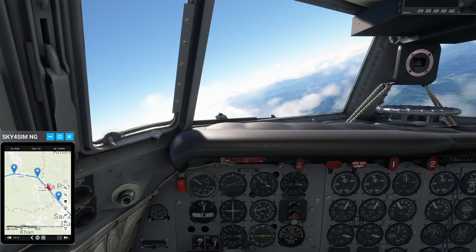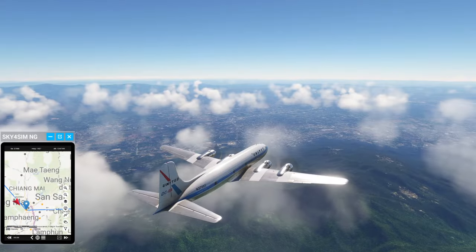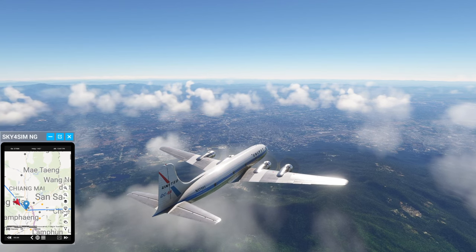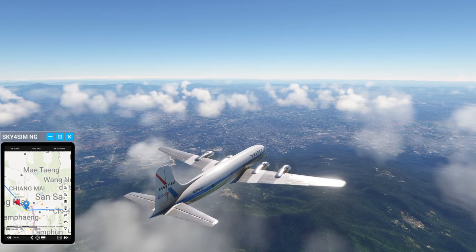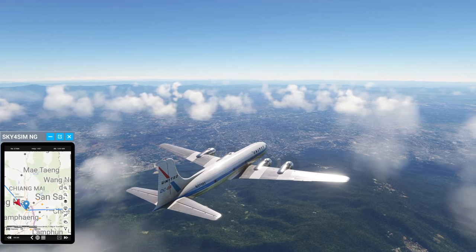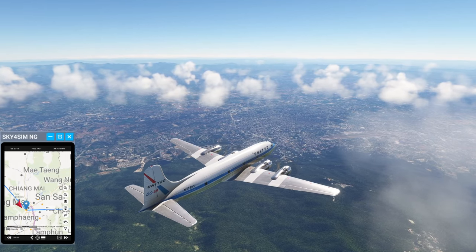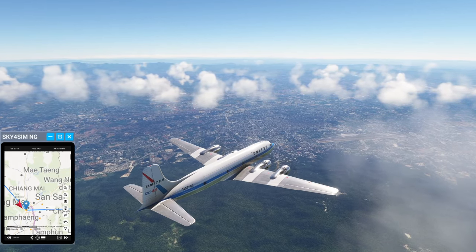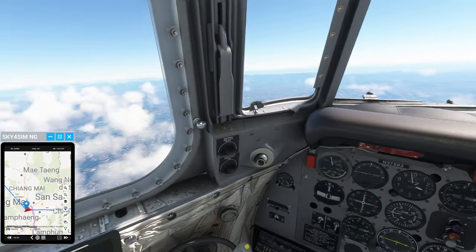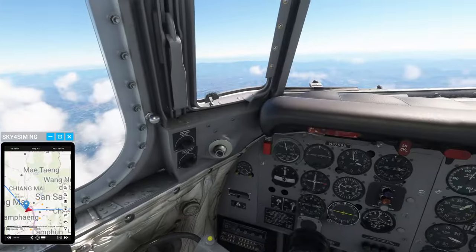We're at 13,000 — that's where ATC wanted us to be. Still very much over Thailand here. We were on the western side of Thailand; we basically have to cross the northern portion of it in order to get to Laos, and then we cross a fairly bulky part of Laos in order to get to Vietnam. The city right there is Chiang Mai, I think. Airport is VTCC that we're flying over there. Ground speed 268 knots, so flight time is going to be about two hours.